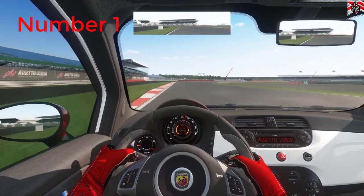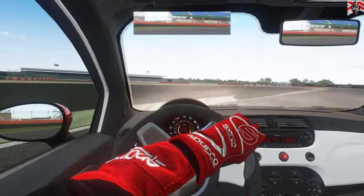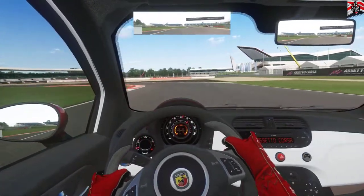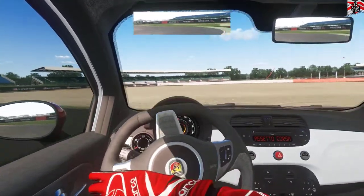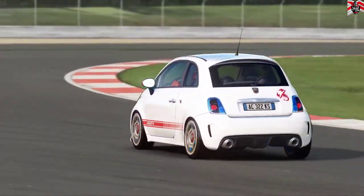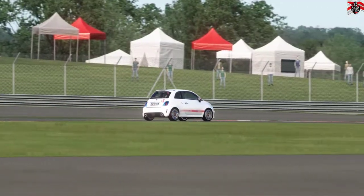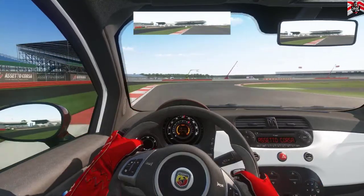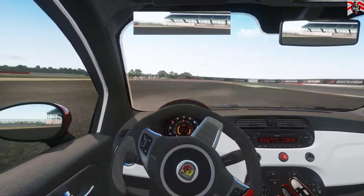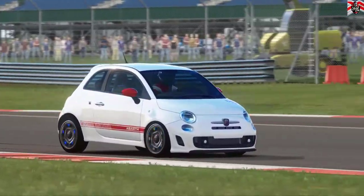Number one: late braking into corners. We all do this — whether from inexperience, excitement, pushing the car over its limits, or trying to gain one extra place on the last corner. But the only time you should ever late brake into a corner is when you're on an overtaking maneuver. Late braking into a corner on a front-wheel-drive car will give you tons of oversteer — you can see that on some of this gameplay. In a rear-wheel-drive or four-wheel-drive car it may make you lose control or stability as you change the weight distribution on the car.